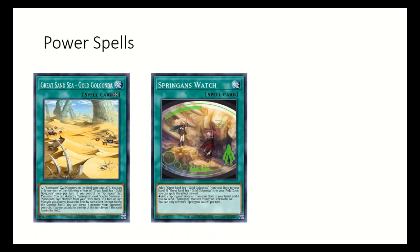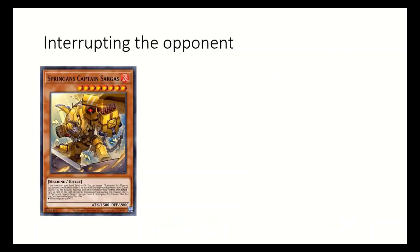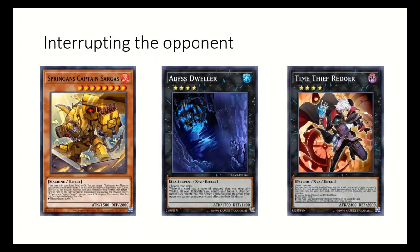While the main deck monsters are not the most powerful, they make up for it with their spells. Their field spell easily gets out Exceed monsters. Spring Ends Watch can add the field spell, or if you have the field spell you get to add a monster and send one to the grave. The newest spell Tally Ho Spring Ends also gets to add a monster but can also special summon up to three Spring Ends from hand or grave by detaching Exceed materials. These spells help set up a board that can interrupt the opponent. Captain Sargus can destroy a card by detaching an Exceed material, and can be simply paired with a strong rank four of your choosing to help slow down the opponent.